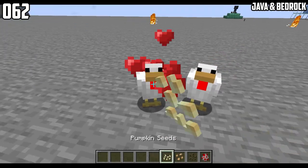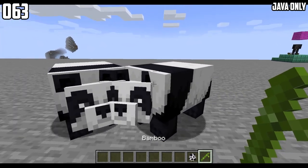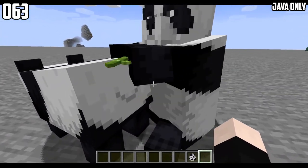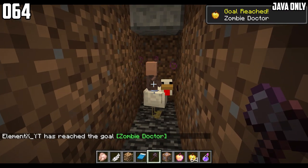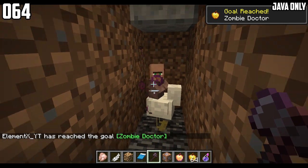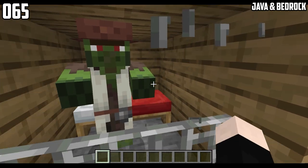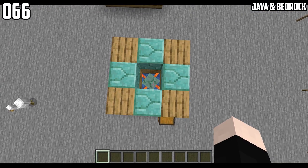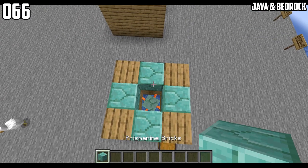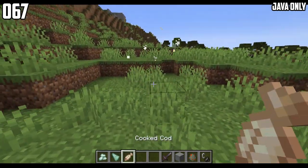Chickens are breedable with any seed. Once you give one panda a bamboo, then the rear end will go up. You can cure baby villagers on a chicken, and it will look something like this after you cure it — it looks ridiculous. Iron bars and a bed will speed up the process of a villager getting cured. The guardian's head looks like prismarine blocks. If a guardian dies while it's on fire, then it will drop a cooked cod.